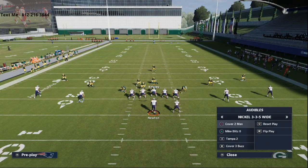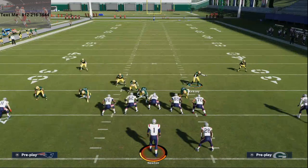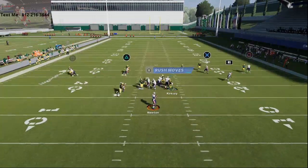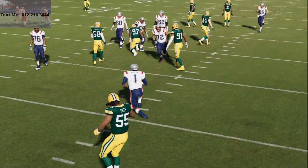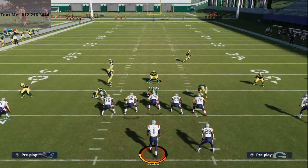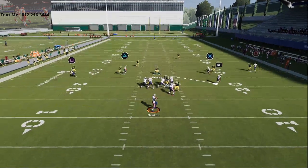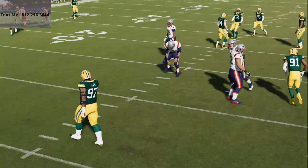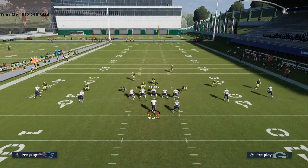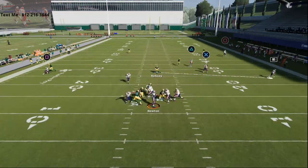We have a lot of pressure from nickel 3-3-5, great run defenses from nickel 3-3-5 wide, great coverage schemes from nickel normal, and great passing defenses as well. As you can see, we're going to get a lot of A-gap pressure. My theory is you leverage A-gap pressure to set up your edge pressure. The guide's concept is to use A-gap pressure and disengage blitzes to set up everything else. We have updated this guide so it's completely relevant post-patch, and we're going to consistently update it until we get through the entire 46 playbook.